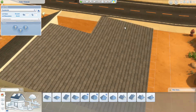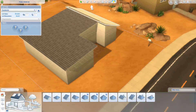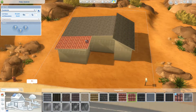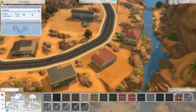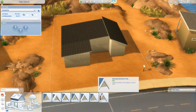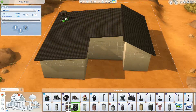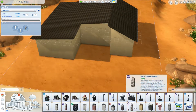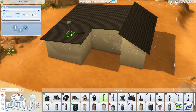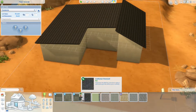So in the end this house is about 18 and a half thousand simoleons — very affordable. You can put this on pretty much any lot with your starting household and go from there. It's kind of themed to Oasis Springs where it's sat at the moment, but you can put it anywhere, whatever you fancy.